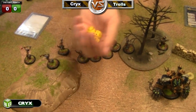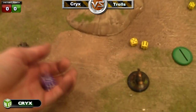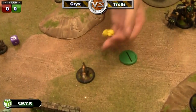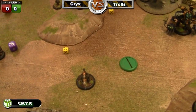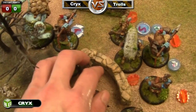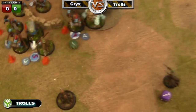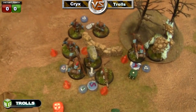I'm casting the AOE that does corrosion — all the little fires are actually corrosion tokens. It hits and I boost the damage at dice minus seven. Janissa fails a tough roll and goes down, because I really hate Janissa. One point of damage to a gobber and one point of damage to another gobber, so two gobbers go down. The other troll is also corroded.